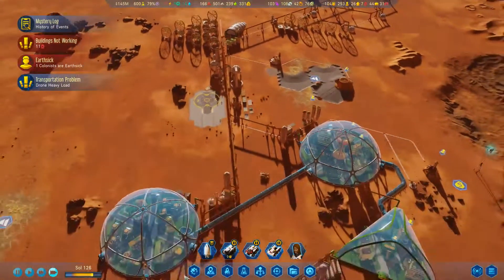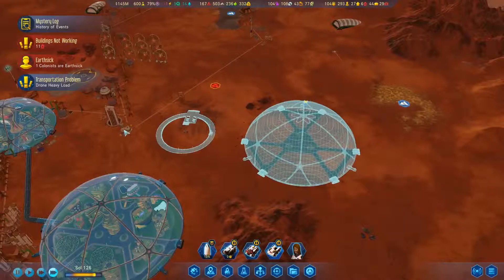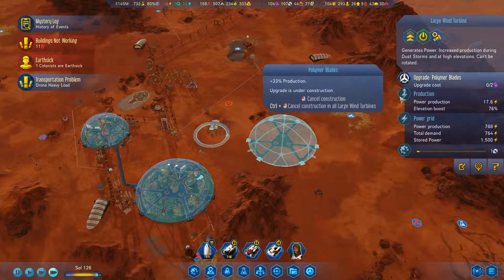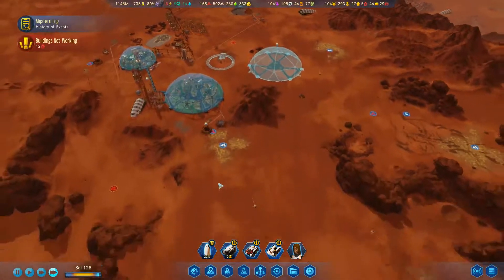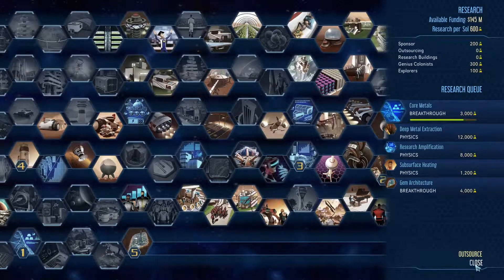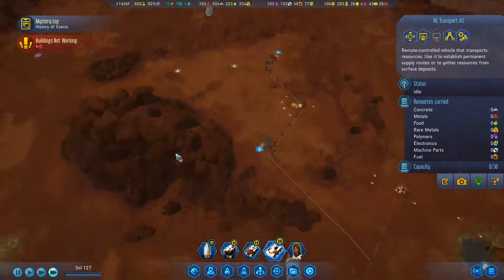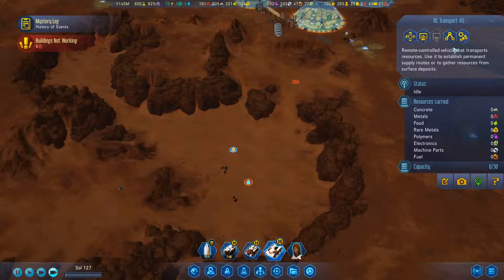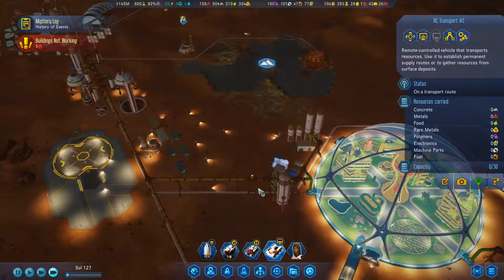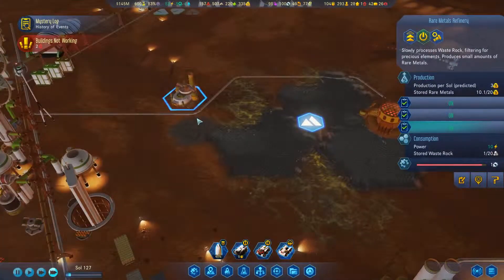We'll turn this on, try to eat some resources a little bit and see what we can do. I'm a little scared, not gonna lie — a little scary. Why are we losing power? I think it might just be because our solar panels went down, so I don't think it's too much of an issue. Let's make sure we have all the polymer blades distributed as much as we can and go from there.